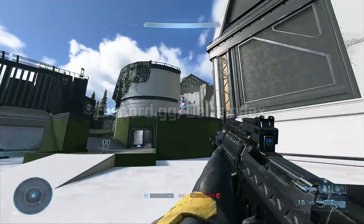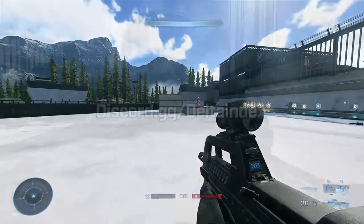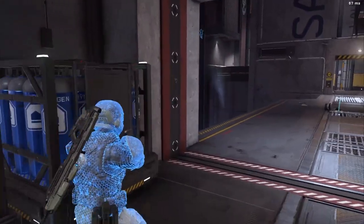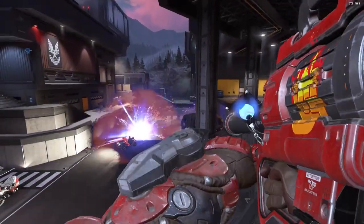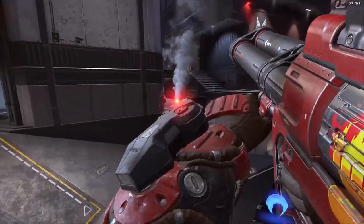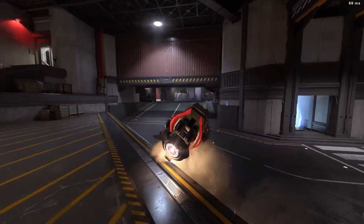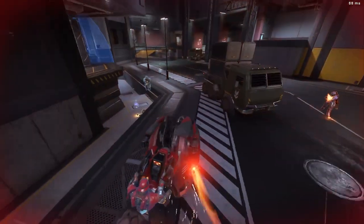If enemies get tagged by the sonar pulse, you can see them through walls for a few seconds. The key difference from the threat sensor is that the threat sensor stays in place, so if you're outside its radius you can't see someone. With the sonar pulse, once they're marked you can still see them regardless. Personally I think it's an improved threat sensor, but the threat sensor has its uses since it stays in place longer — if you miss with the sonar pulse and don't mark someone, you're out of luck.